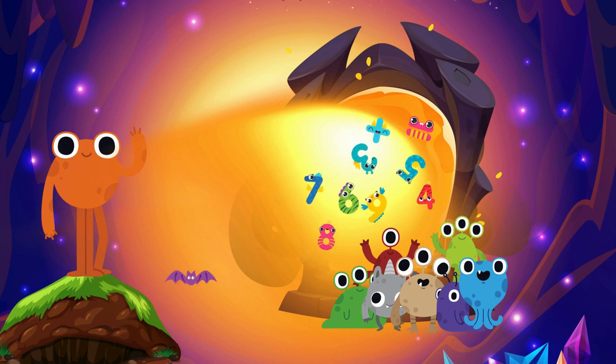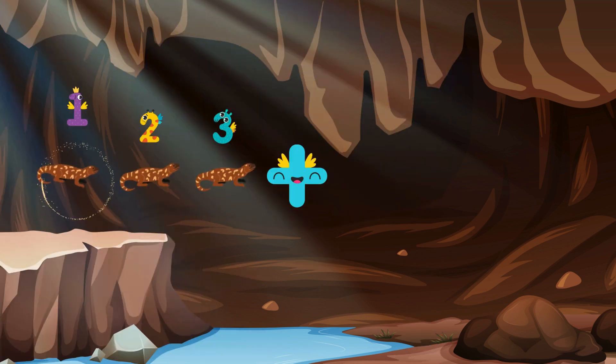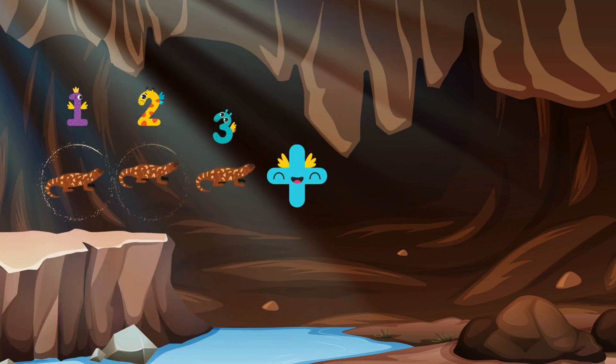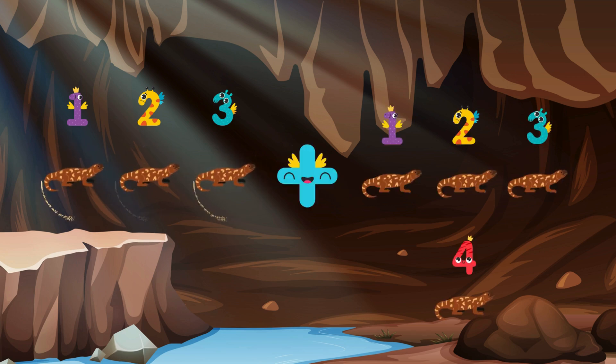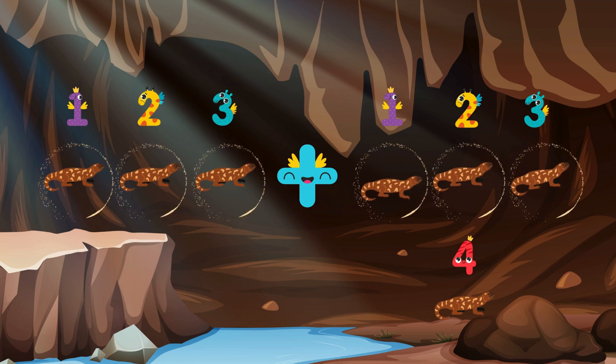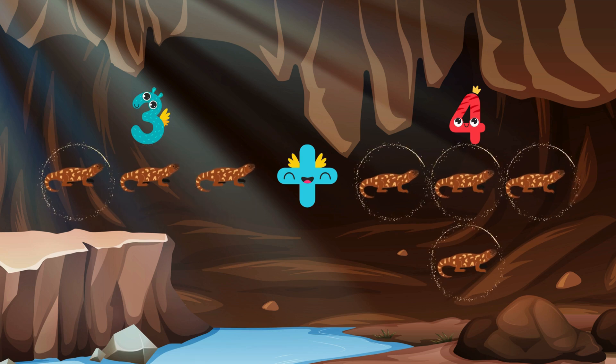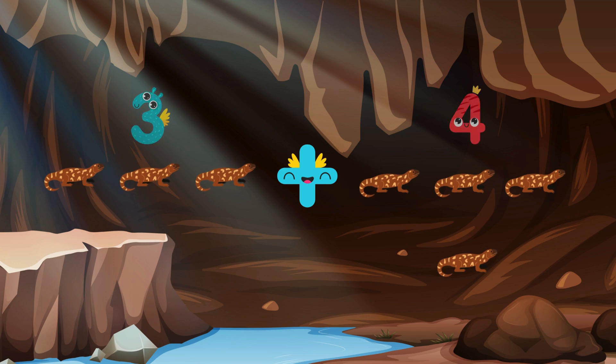Let's see if we can unlock the portal to send the rest of our gulap friends home! These likable lizards want to leap together, but they need our help! Let's add their numbers to make it happen! Can you count the lizards with me? One, two, three — plus — one, two, three, four. Three plus four!